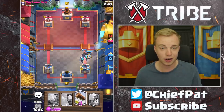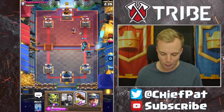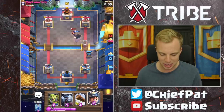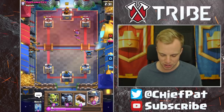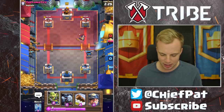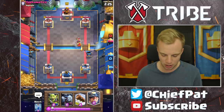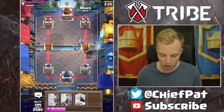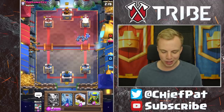He's going to go for Hog Rider Zap — that's definitely an aggressive play, so we're just going to set up with our Mortar. We've got our Rascal Boy plus our Rascal Girls right there. We're going to get some nice value onto this Executioner as we take that out. Looks like that should do a pretty solid job as our Mortar finishes that off. We actually ended up keeping our Minion Horde alive.